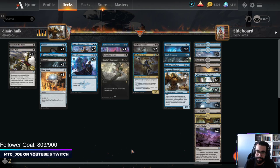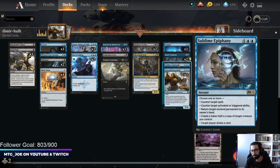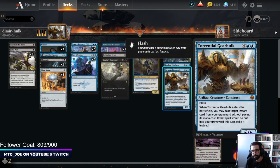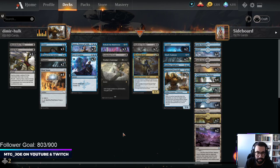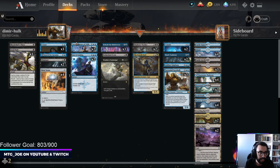Basically, you are leveraging a bunch of instants with Torrential Gearhulk to kind of combo up. With Sublime Epiphany, you can make copies of your Gearhulk, which is pretty cool. So you have stuff like Vraska's Contempt, some Counters, some Card Draw, and some Removal as well that can all be flashed back with Torrential Gearhulk.